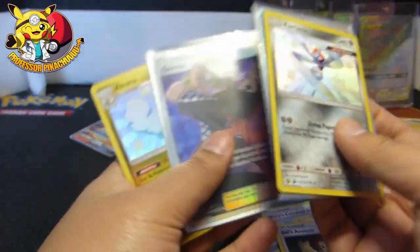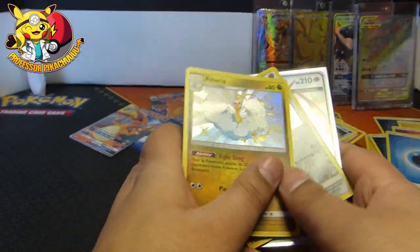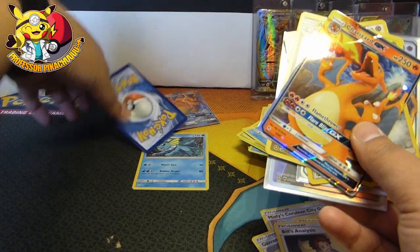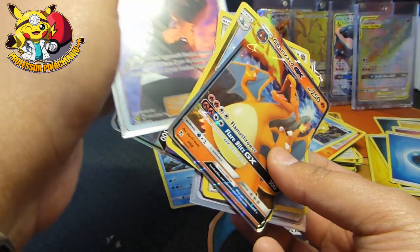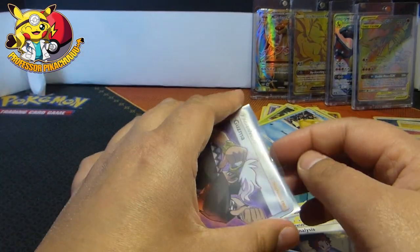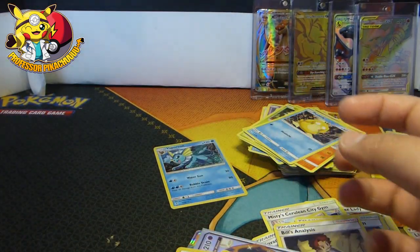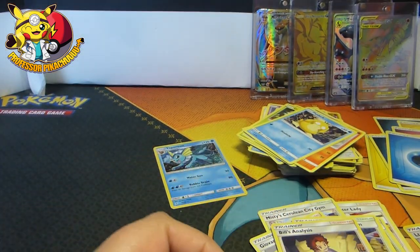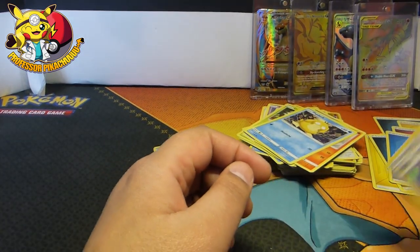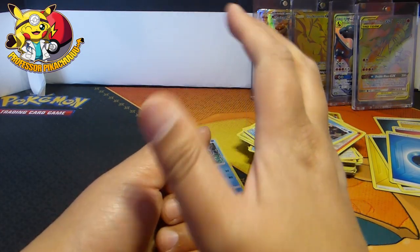So guys, not too bad actually. We got Guzma, Naga Nadell, Cortana, and an Altaria, and a Charizard GX. So not bad, guys — I will take that. I might actually put Guzma in there. How well is it cut? That looks pretty central. I'm going to put it in my pile of getting graded, I think. More to come. Keep smiling, keep catching, keep playing. Stay happy, guys, and I'll definitely see you next time. Bye!